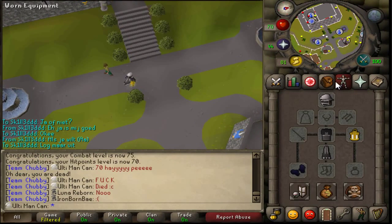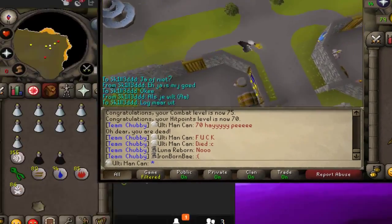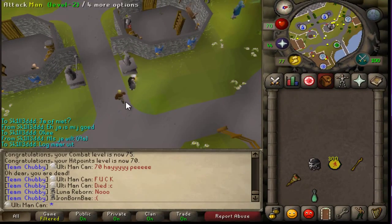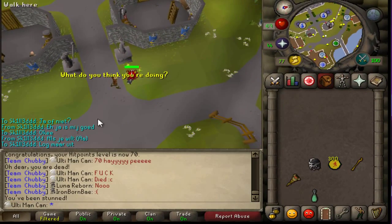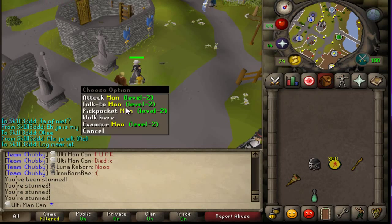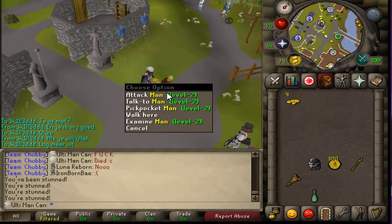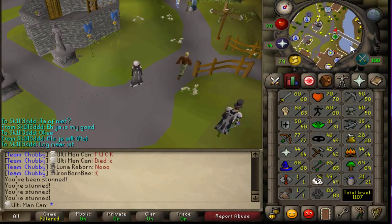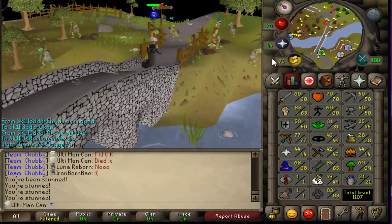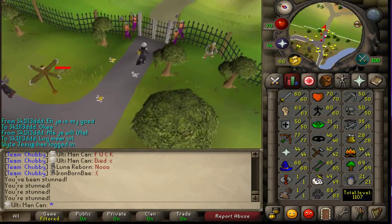Rip my life, I just died. I was helping my buddy out - I was getting him some Nightmare Zone points to imbue his ring, and I wasn't paying attention to my chinning, and I lost about 500 chins, my last 500. The problem is the stuff on the ground, so I'm going to go see if I can loot everything. I'm already level 77 and a bit, and I just got 70 HP as well.